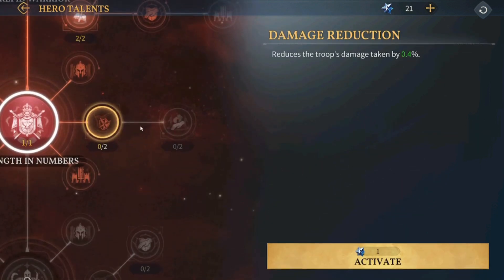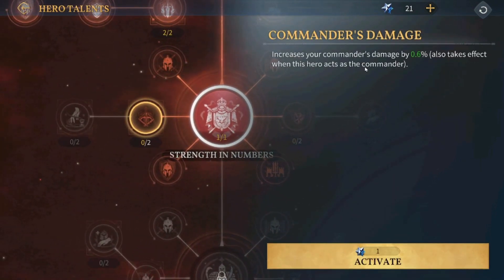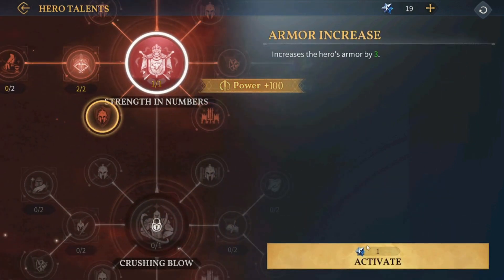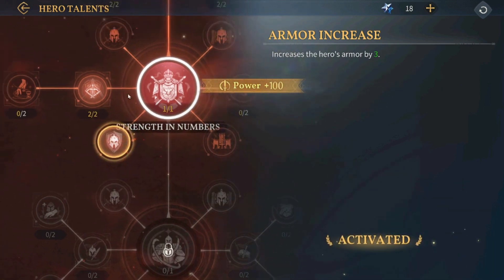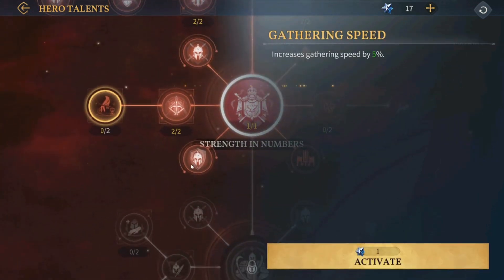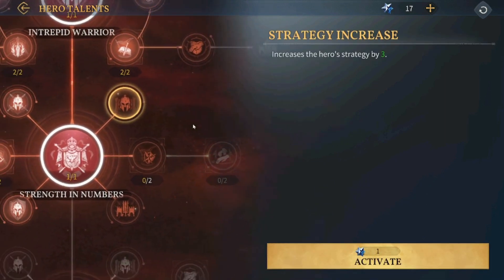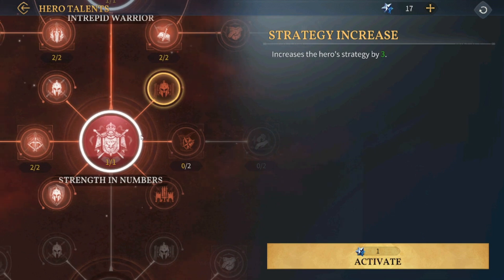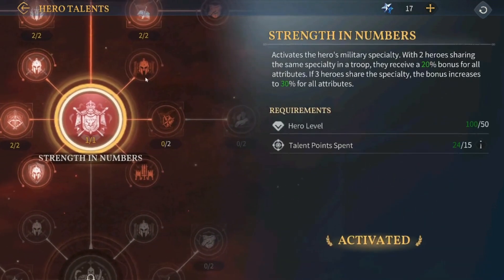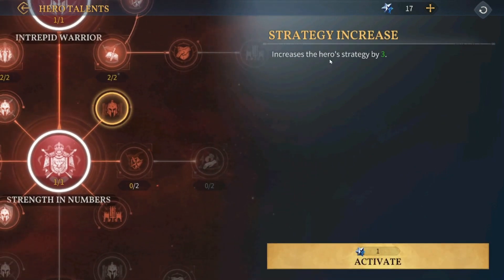As usual, the right side has defensive stats and the left side has offensive stats. On the left side: increase your commander's damage by 0.6%, increase the hero's armor, increase the hero's might. On the right side there's gathering speed — we don't really need that right now since we have a lot of resources. In the official server we'll definitely need something like that. Increase the hero's strategy — not sure what strategy does, so we're going to ignore that for now.